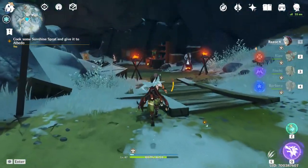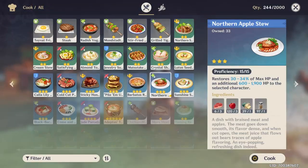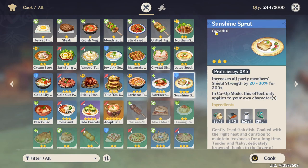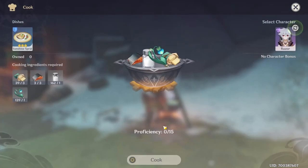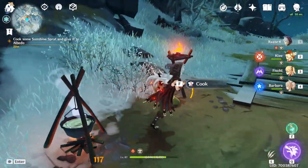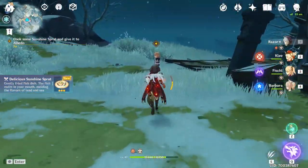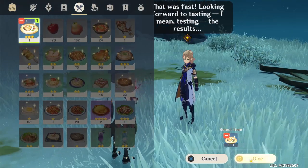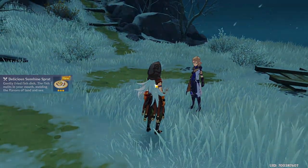If you can't find the recipe, it's gonna be on the first tab because it's gonna be a new recipe. Here I am — this is the one right here, Sunshine Spread, and these are the ingredients. Then we click on cook and we can cook it real quick like this. Now we can go to Albedo and give it to him — submit, give — and this is how you complete this quest right here.